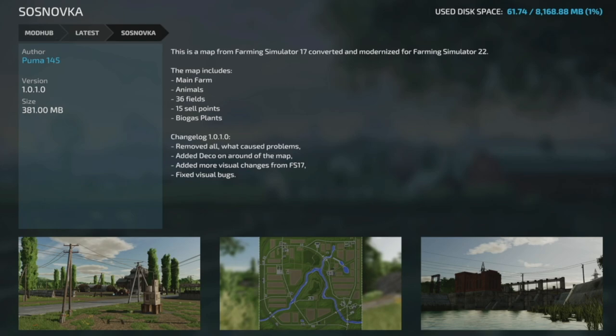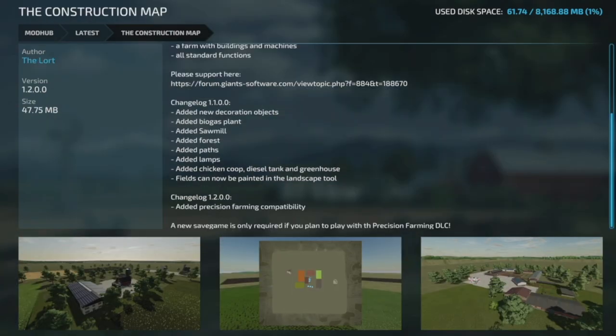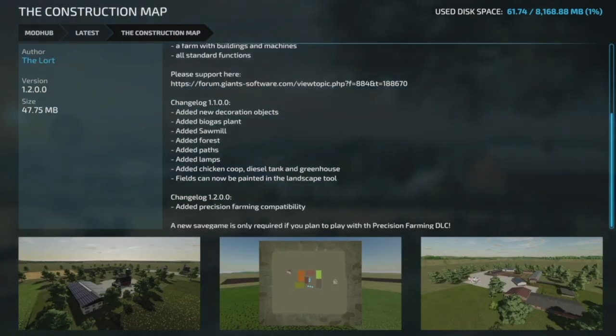Moving on to mod updates for all platforms — the map Sosnovica from Puma145 is back on the mod hub with an update to version 1.0.1. They've removed everything that caused problems, added decoration around the map, added more visual changes from Farm Sim 17, and fixed visual bugs.